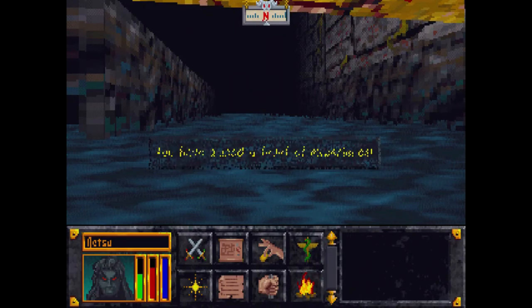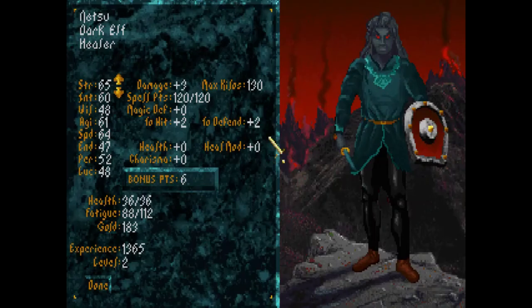I gained a level! I have six points to distribute. What I want is to get everything above 50 — so everything is higher or average. I'll include luck and then endurance — almost there, one more for endurance. At least everything's around 50, which is more than I could hope for.